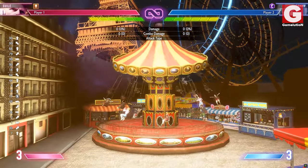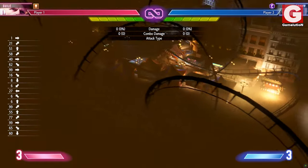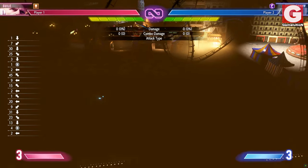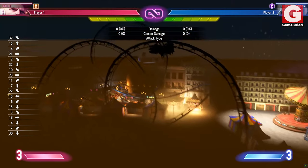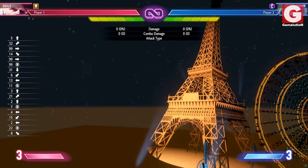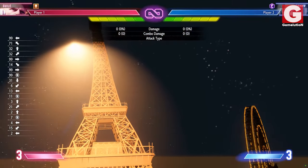Further in the background, we see kids swinging around and a big roller coaster that has a moving train attached to it. That is actually a nice detail to have. I guess we can't leave this amazing stage without having a closer look at the most iconic thing about Paris, the Eiffel Tower.